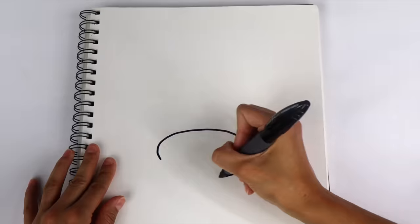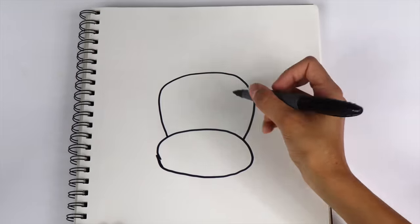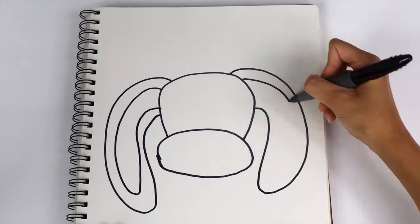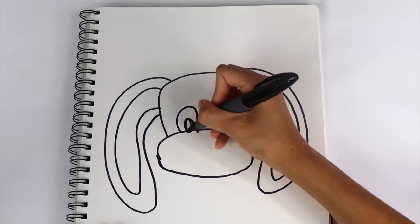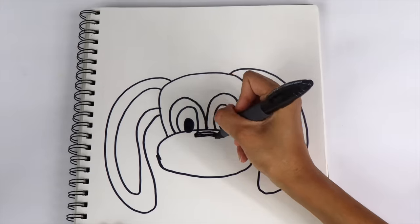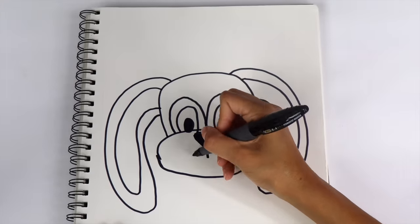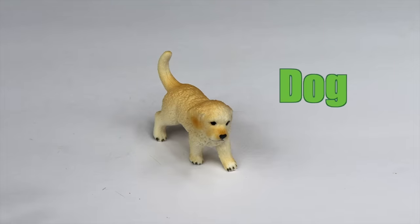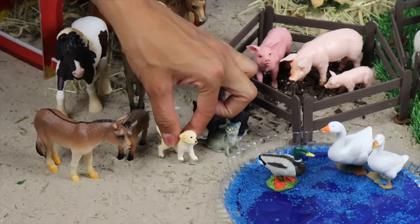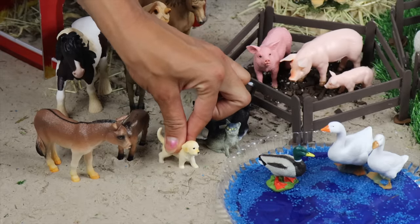Let's draw another cute farm animal. I'll start with the head, add two long floppy ears, two eyes, a nose, and a cute mouth. This dog can help with guarding the farm, herding the animals, and even hunting.